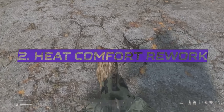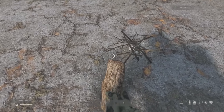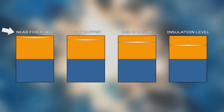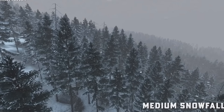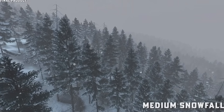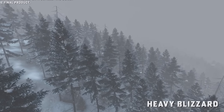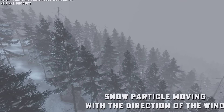The new heat comfort rework will change heat comfort as we know it across all maps — not just Sakhal. On Sakhal in particular, snow will reduce your heat comfort like rain does, likely meaning that snow makes your gear wet, though that wasn't confirmed. It could simply mean that snowfall reduces the air temperature around you.